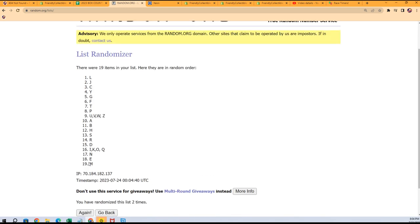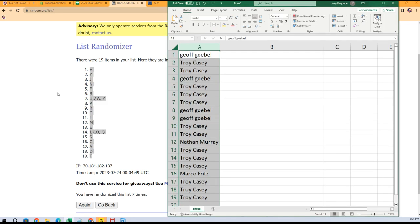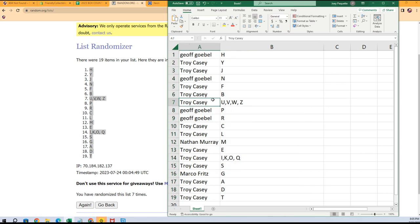Here comes a letter random — lucky number seven. All right, so good luck! We've got Caleb Williams, Troy C has Stroud — oh, you got some good letters there. And Bryce Young — it would be really good to hit a Bryce Young. Wow, you really got some good ones, Troy.